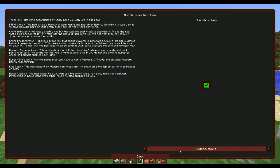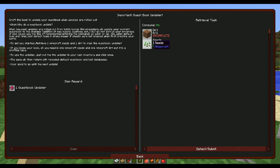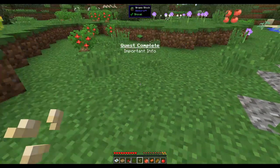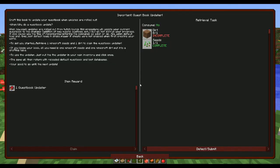There's also a Quest Book Updater - you need dirt and seeds. Craft those together in a crafting table to update your quest book when updates are rolled out. If you ever lose your book, all you need is one Minecraft seed and one dirt block.